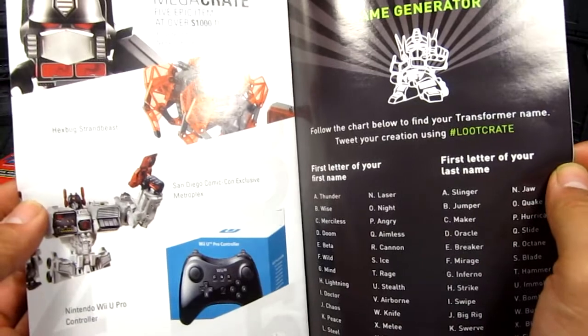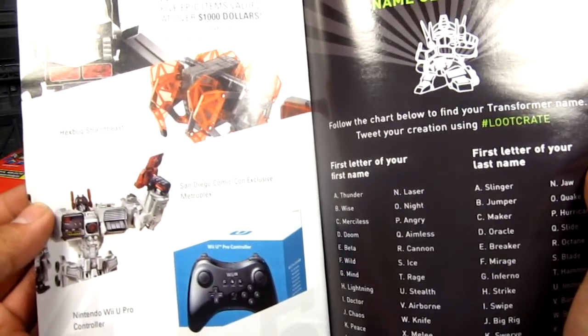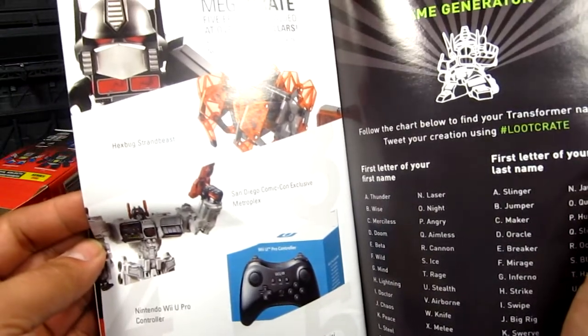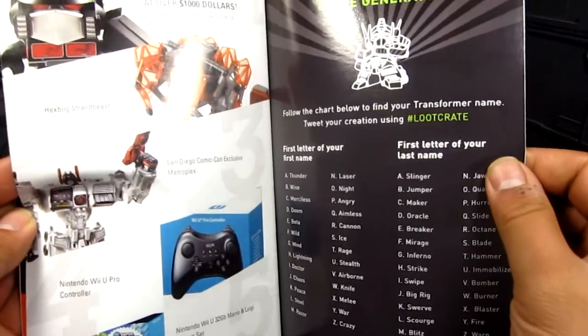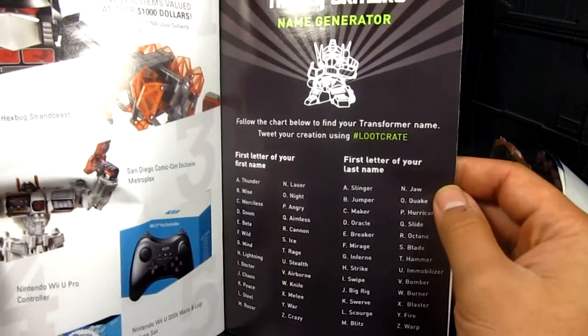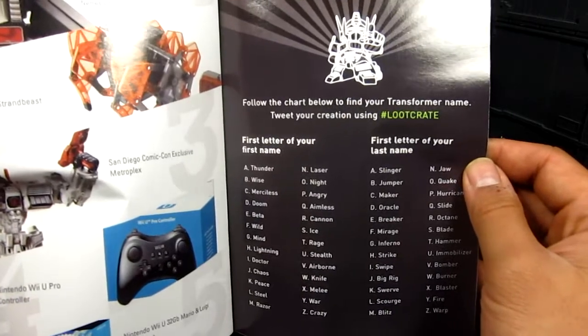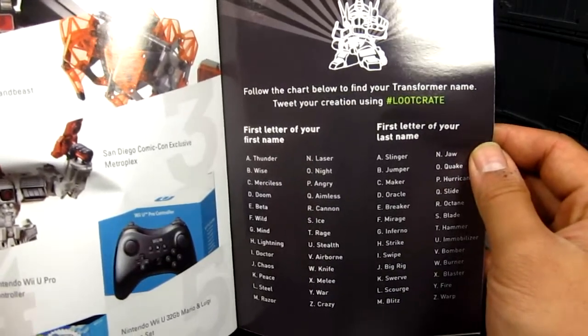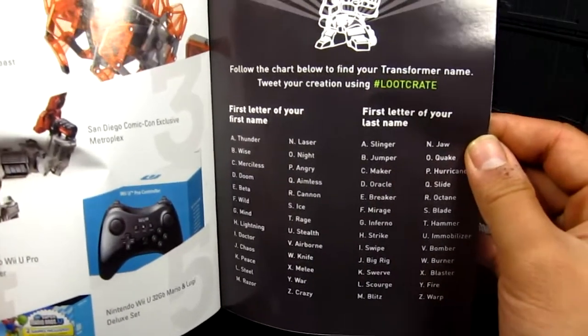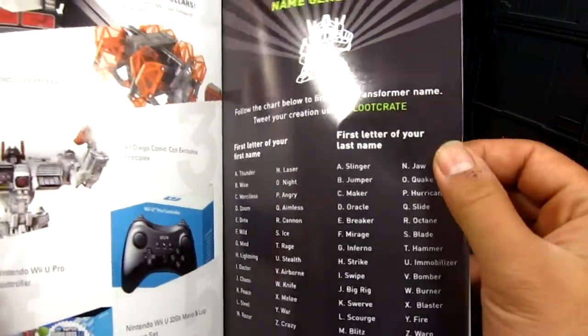There's also an Xbox Transformers Beast Wars thing — the Mega — pretty cool. And a chart where you can find your Transformer name. My first name starts with M so I'd be 'Razor.' Razor Oracle — something like that.